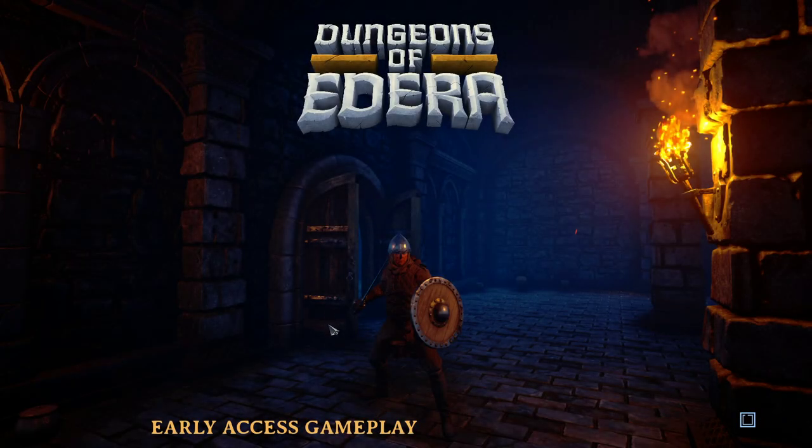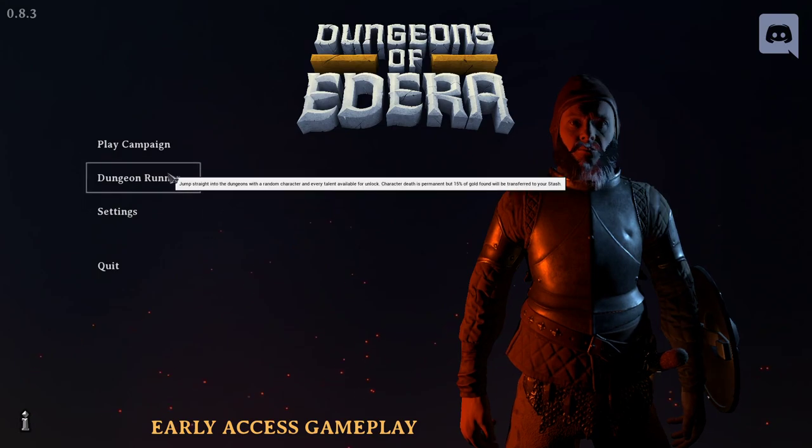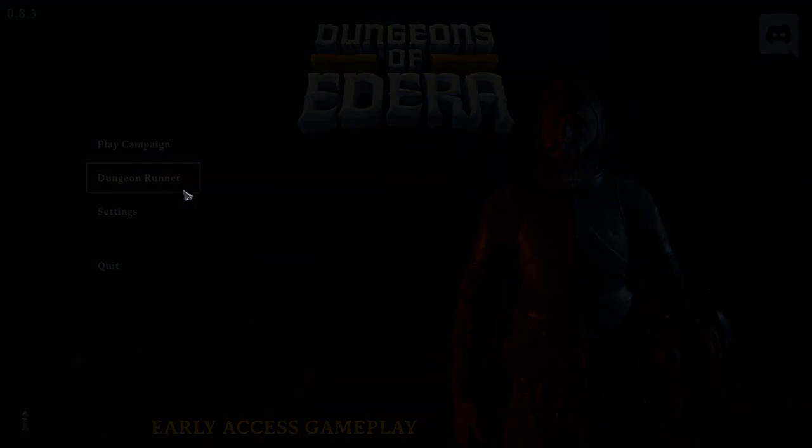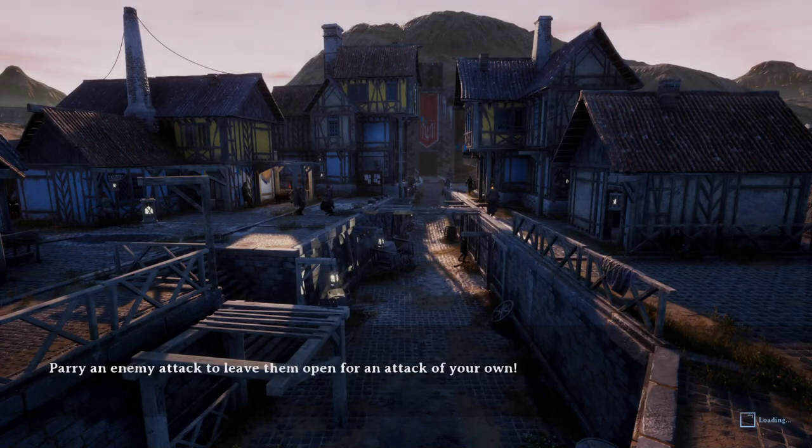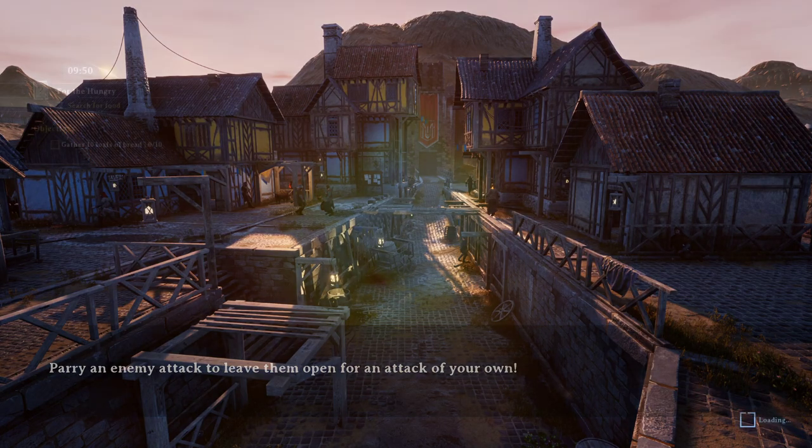Very early access campaign mode so far, but I was pitched the roguelite part. So I'm guessing the roguelite part is the dungeon runner — your run-to-run type deal, and I'm more interested in this. I maybe should have just jumped into this first, but I wanted to show the full breadth of the game. Parrying an enemy attack will leave them open for an attack of your own — I was not taught how to parry, so hopefully we'll figure that out. Maybe it's just blocking on time.